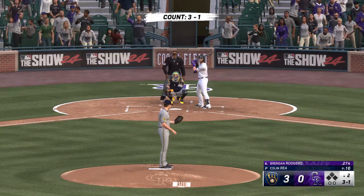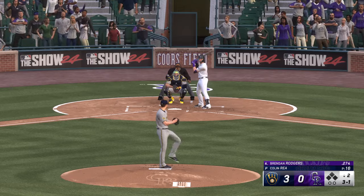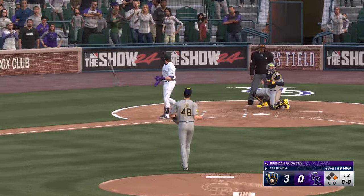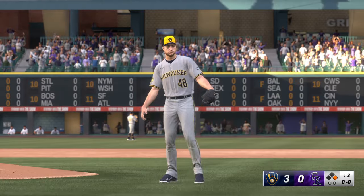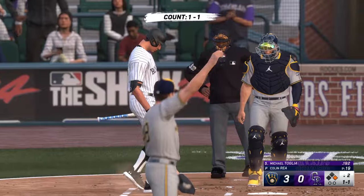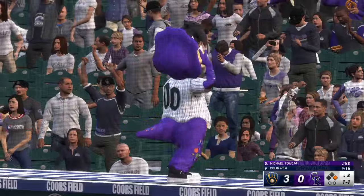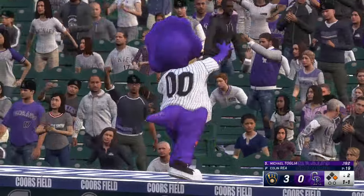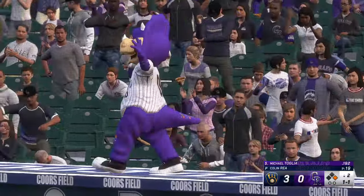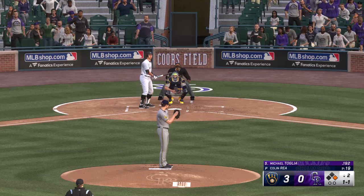Back here at Coors Field — now it's Brendan Rodgers — and the 3-1 — and that's ball four. Well, he tried to nibble right there and just missed his spot. Hitter didn't offer at it — now he has somebody to worry about over at first. Here is Michael Tolia — taken high in the draft, he's had that top prospect label over him since he put on a professional uniform. But at some point that starts to go away and you've got to produce at the big league level. The Rockies trailing by three, bottom half of inning number two.